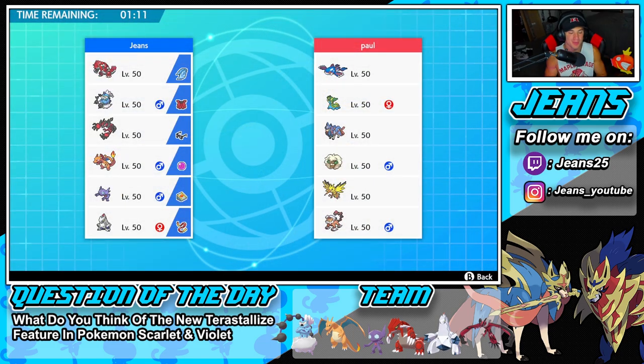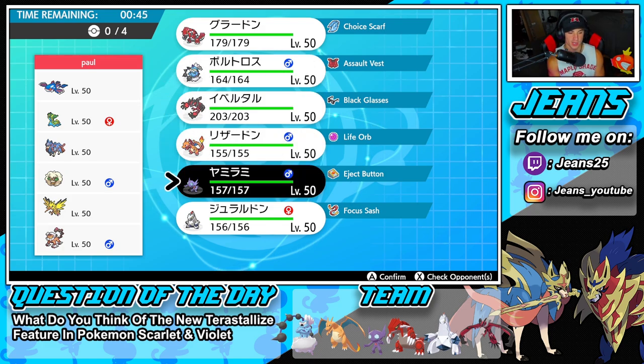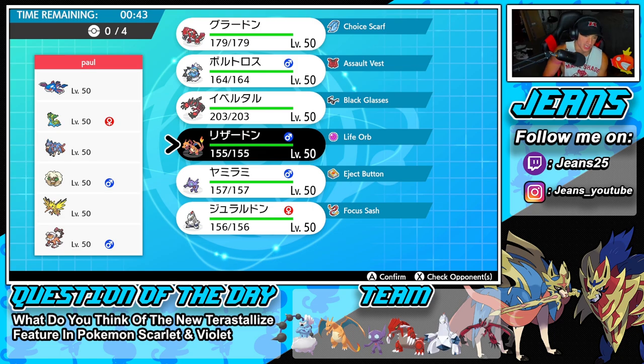That last battle came down to the wire — Zacian is the GOAT of Sword and Shield. He's just so hard to counter, outspeeds everybody, hits like a truck, and is decently bulky. He got himself the victory. We're hopping into battle two looking for our first win, going up against another Zacian team with Kyogre, Whimsicott, Landorus, and Zapdos.